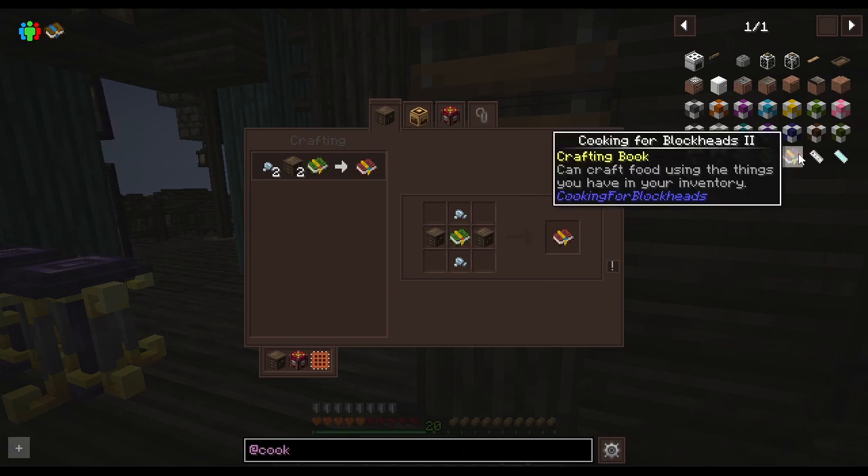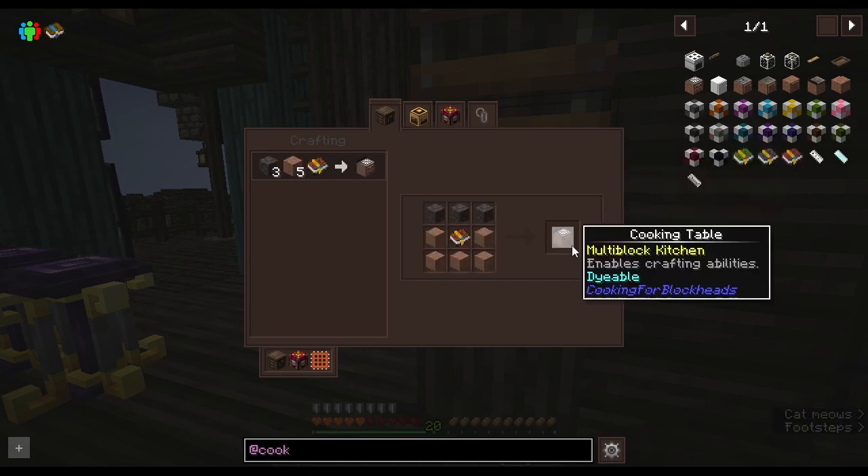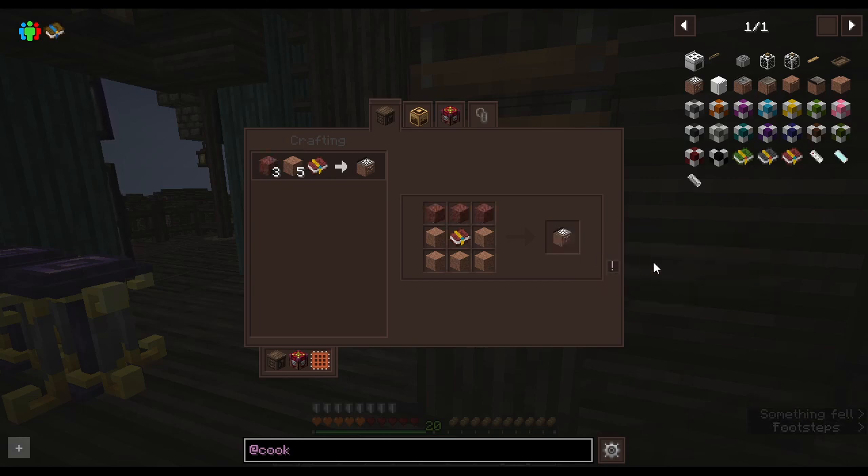Do I need the book for anything? Wait — I do need it for a cooking table. So yeah, I do need the book. Now, I do have a few diamonds, which is maybe a bit of an ask, but I have to get my full crafting power going.